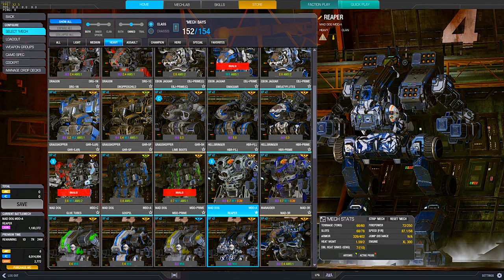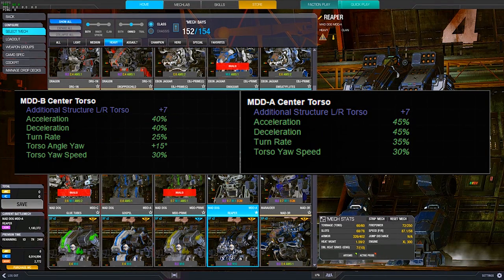Before you build a Splat Dog, you will need a Mad Dog chassis. The two chassis I would mainly recommend are the Mad Dog B and the Mad Dog A. The Mad Dog B is the best center torso you have, because it has the best balance of agility quirks.